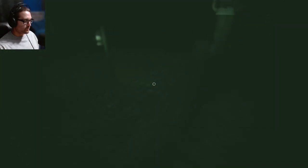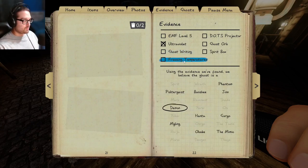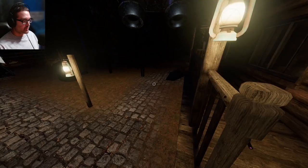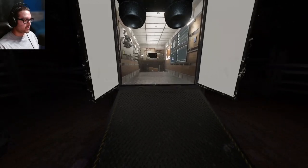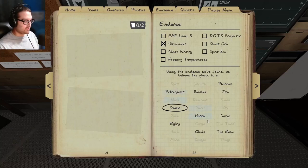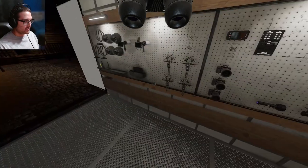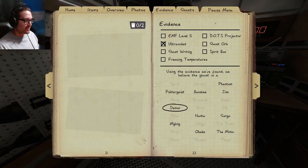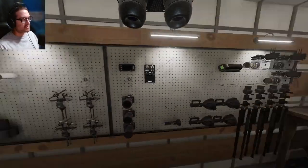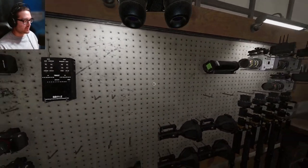We don't have a crucifix, of course. I think a Demon will be freezing so I need to check that temperature. It wouldn't be DOTS, wouldn't be ghost orbs — what would it be? Writing. Since we don't need UV, let's go in with writing. At 65% sanity, I think that was an early hunt. My guess is Demon, but the book isn't technology — so that's the one thing we didn't have.